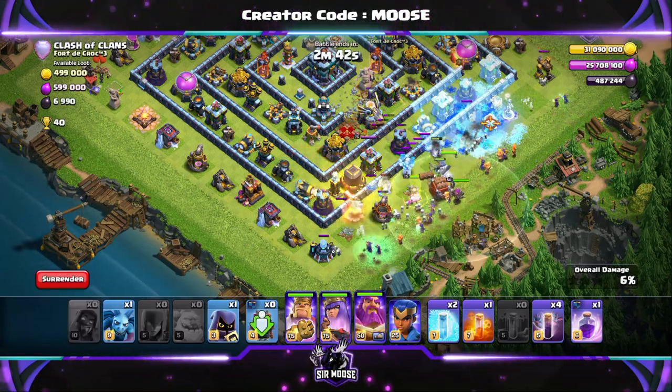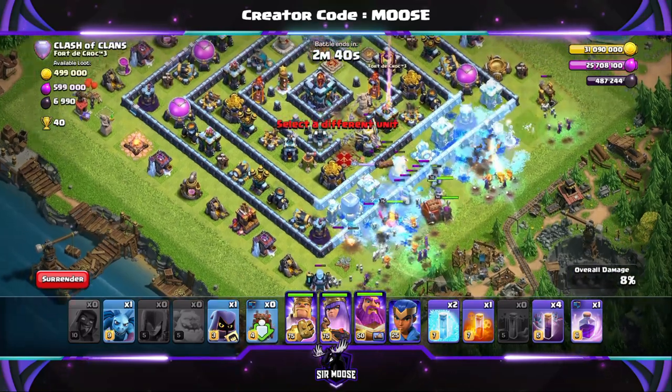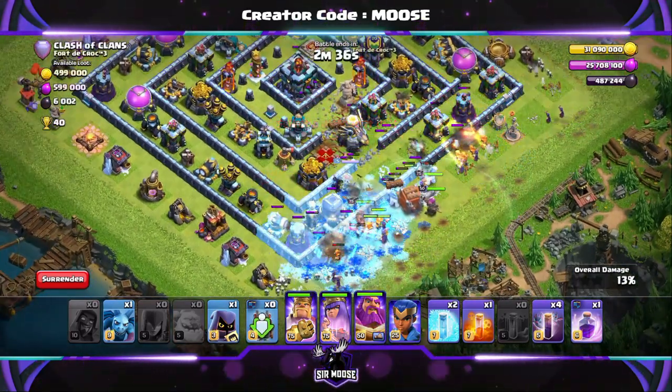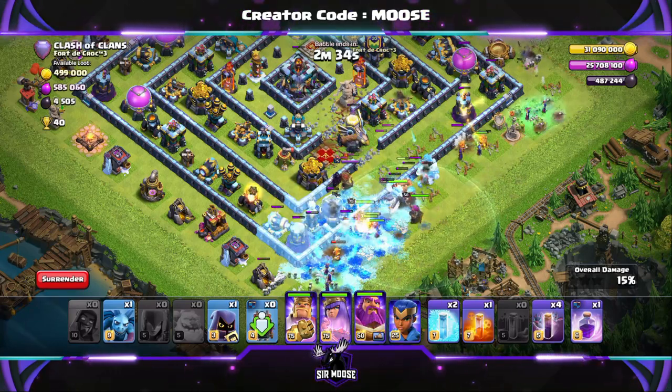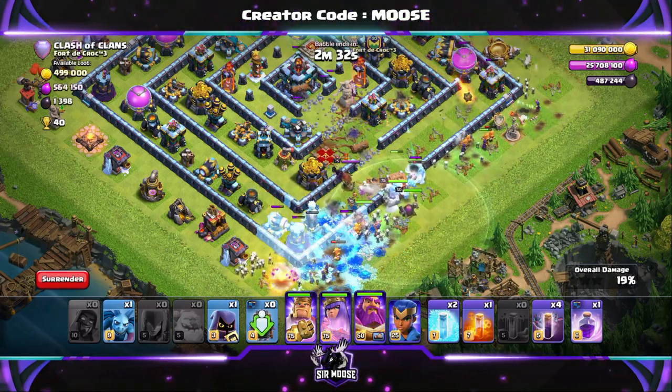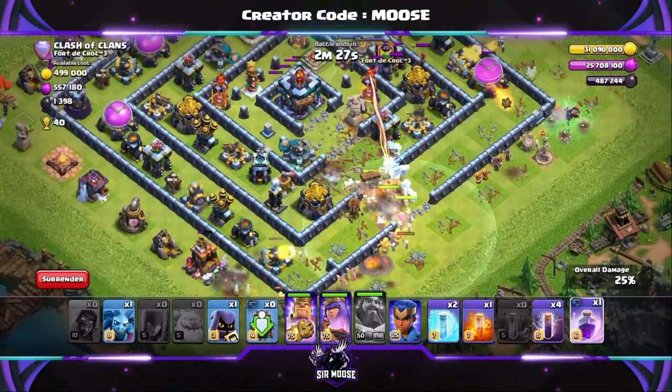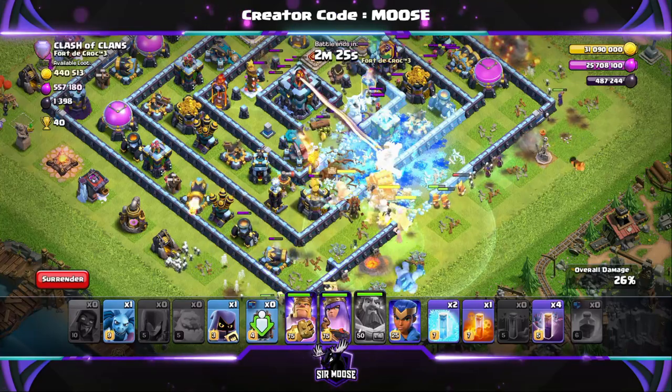Ice golems in a line, then the witches and king in the centre, then the log launcher behind the king. Use the Grand Warden ability nice and early. And guys, I always seem to forget to use my headhunter and the poison spell. Don't be like me. Remember your poison spell and remember your headhunter.